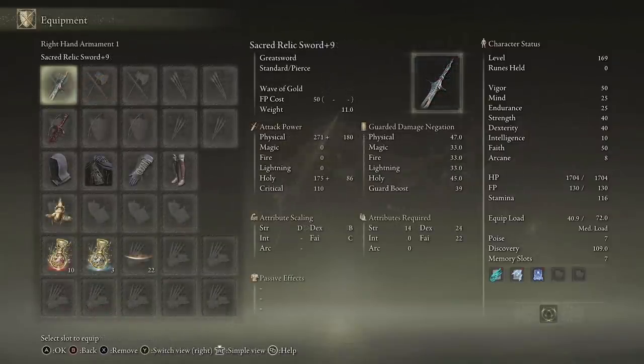I've upgraded the weapon to plus 9 and these are my stats on the right. I'm not entirely sure you need to upgrade it to plus 9, but with the amount of souls you get you can easily buy the materials to upgrade it anyway. You can probably not go much above the required stats to use it and still be fine.